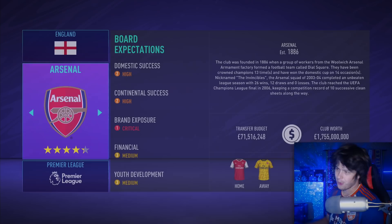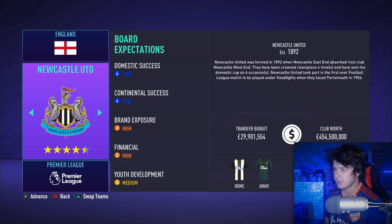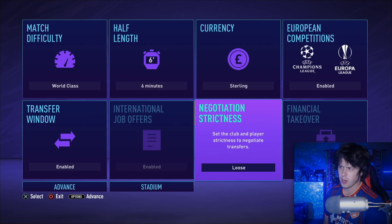We're starting at the team of our choice — let's go with Leeds United. It doesn't look like the new kits have been added; these are the same kits from last year. But again, this is subject to change since we're playing so early. This is the same negotiation strictness feature as in manager career mode — you can set club and player strictness for transfers, strict or loose.